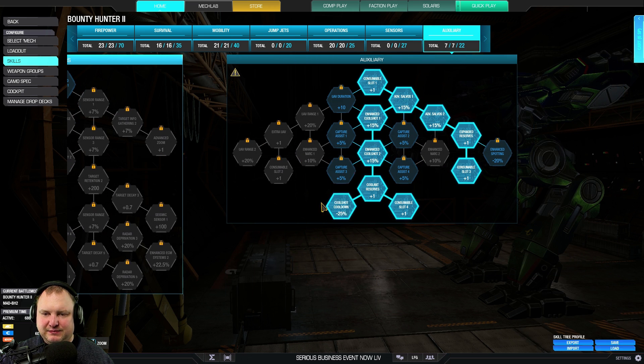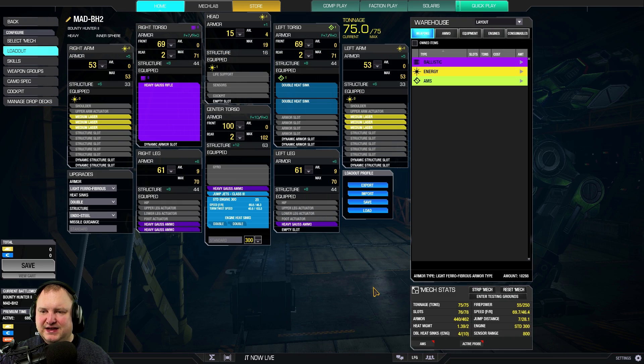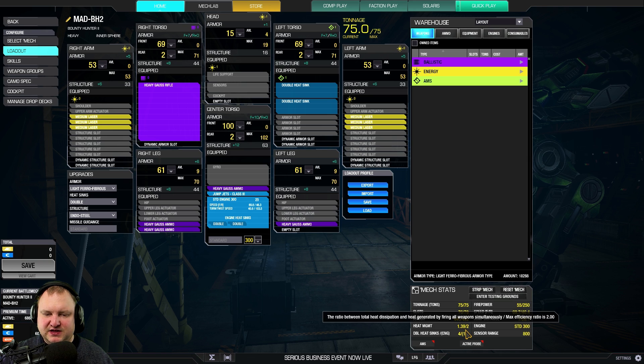Then we go into operations and ensure this mech runs very, very cool with cool run and heat containment. Last but not least, double cool shot with cool shot cooldown and double artillery strike — and that is the skill build. We have 55 firepower, 70 kph speed, and a little bit of jump distance of 7 meters — not too much, but enough to get you out of any situation where you end up stuck. Heat management is 1.39, not too bad. Let's take this bad boy out onto the battlefield.